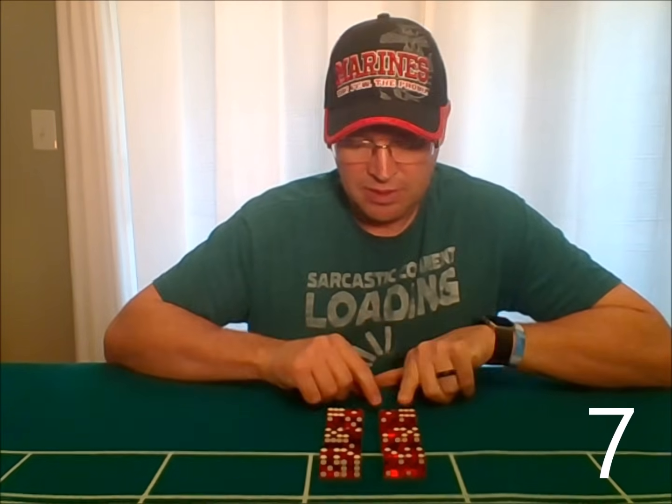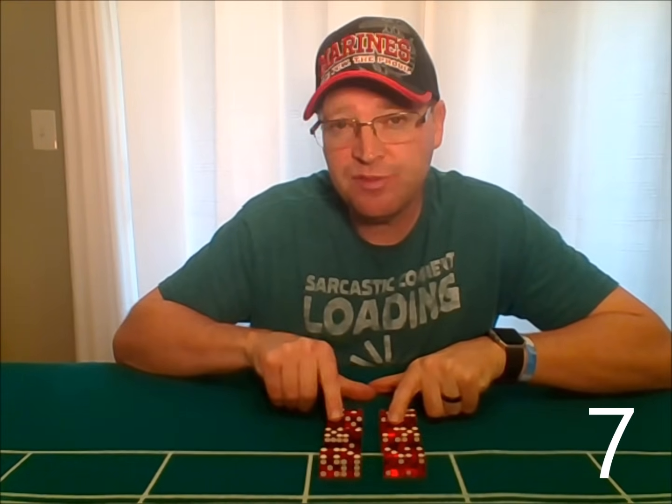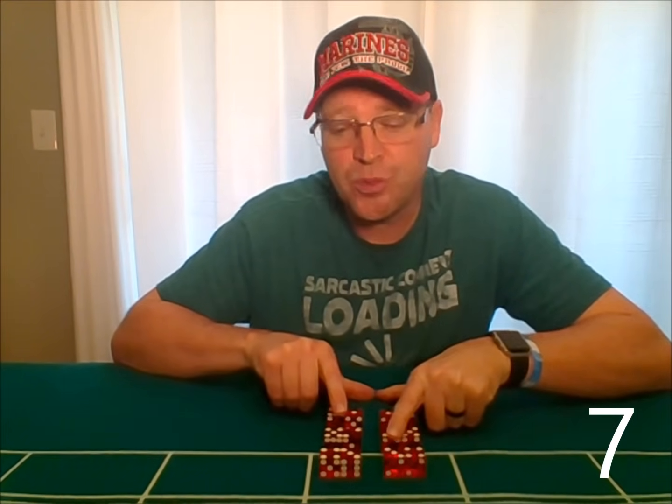Let's talk about the dice and the probability of rolling your number. With two six-sided dice, which is what craps uses, there are 36 combinations. The most common number rolled is the seven. There are six ways to roll a seven: the six-one, the one-six, the five-two, the two-five, the four-three, and the three-four. The most common number rolled — the house number.